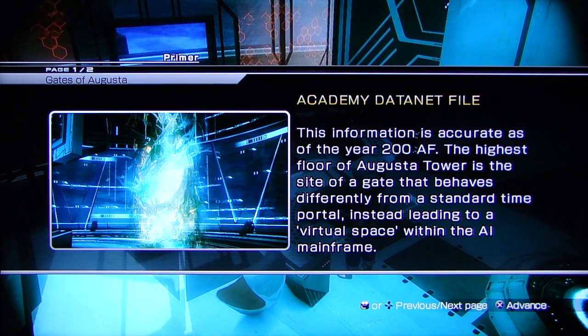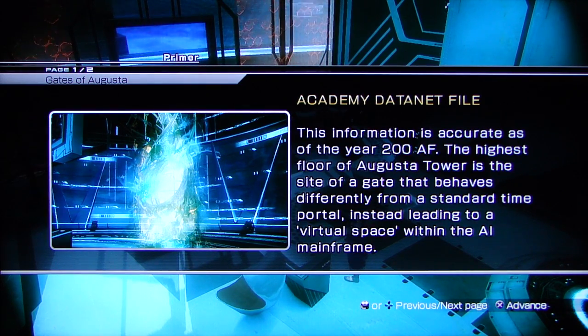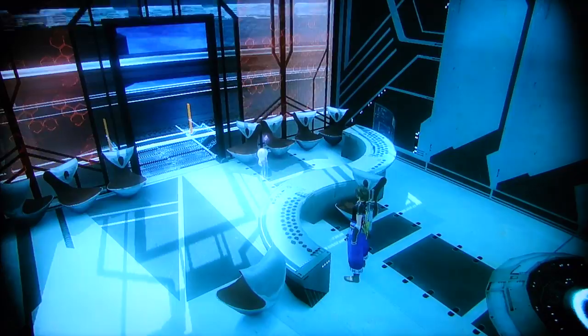Okay. Holy shit. This information is accurate with your 200 AF. The highest floor of Augusta Tower is the site of a gate that appears differently from a standard time portal, instead leading to a virtual space within the AI mainframe. To activate the special gate, one must climb to the top floor. Okay.